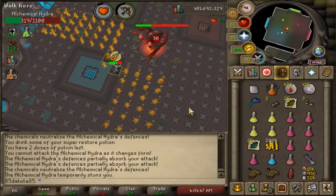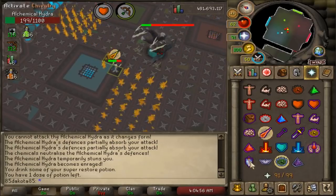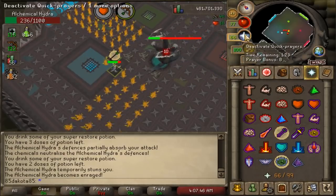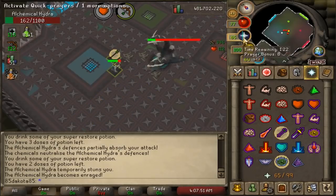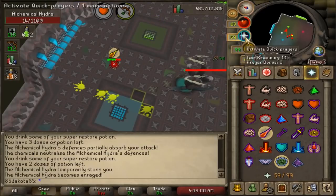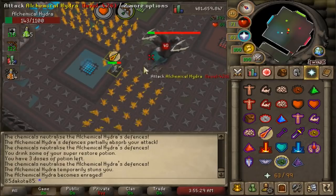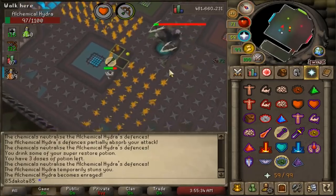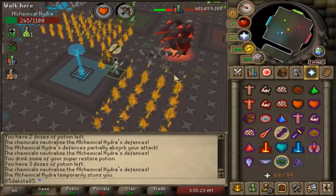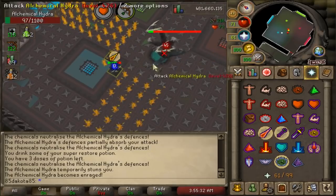The final phase has the same poison blob special attack as the first phase, but it'll try to mess with your prayer switches. The Hydra's first attack in the final phase is always going to be the opposite of the last attack it used in the red phase — so if the last attack was magic, it'll now use range, and vice versa. During this phase it switches attacks every single attack instead of every three. The fourth attack of the phase is a special attack that doesn't count toward the alternating, just like any other phase. Be careful not to switch prayers during the poison attack, which is easy to do accidentally when you're in the habit of switching every attack.